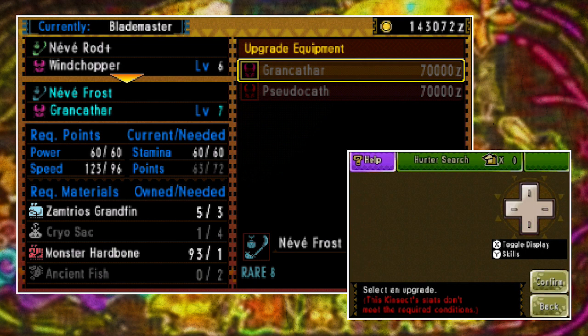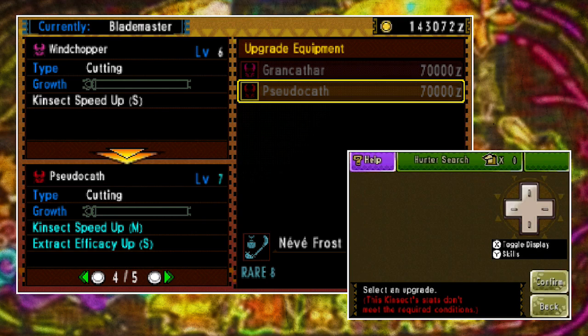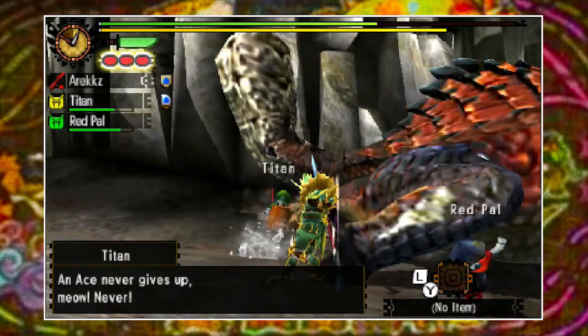Later on, once you hit G-Rank, you're going to want to go after that Ultimate Kinsect, and I'll be doing a tutorial on that soon. But if you're just working your way through low rank and even the beginning of G-Rank quests, a fast Kinsect will serve you well. It'll ensure you can grab all those important jellies as fast as possible and in turn allow you to maintain those buffs much more efficiently.